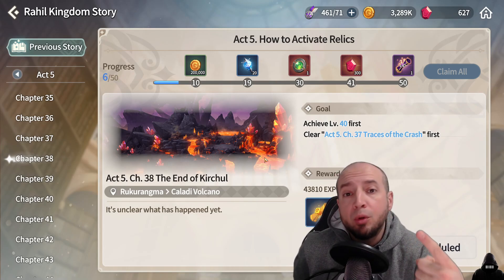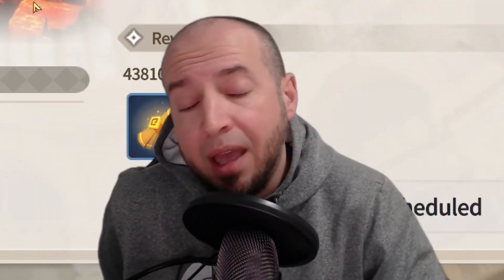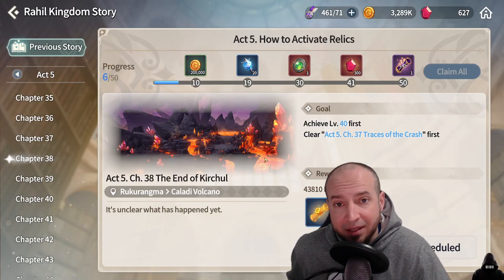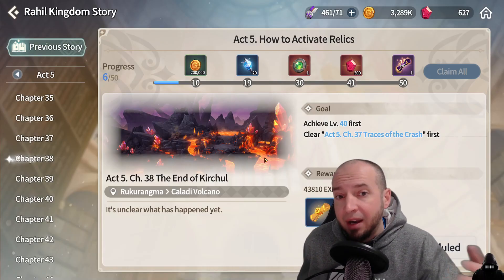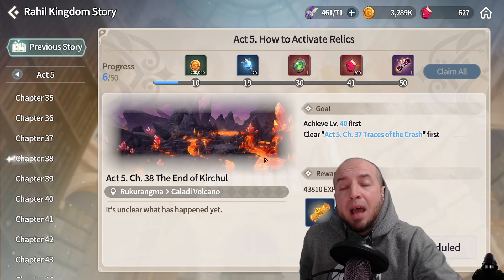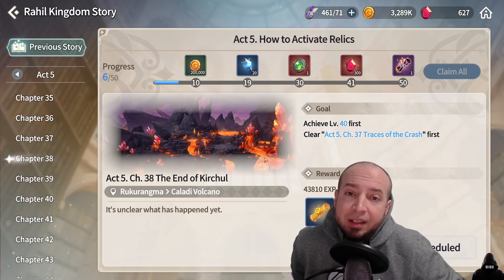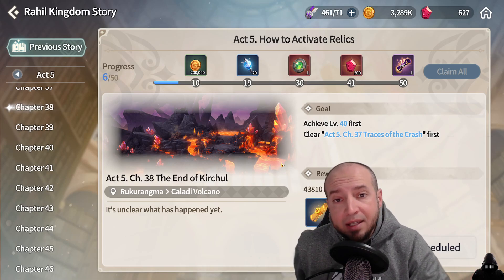There are three team compositions to beat the majority of content in this game. First: a full nuke team — summoner, damage dealer, damage dealer, and either a third damage dealer or support. Second: a full sustained team — summoner with a knight and two supports, or three supports. Third: a mechanics team — a well-balanced team with a tank, damage dealer, healer, and support, covering debuffs, cleanses, defense break, attack buff, etc. If your team isn't working, try one of these. Also, just dodge stuff on the ground, poke the boss, and run away from red.